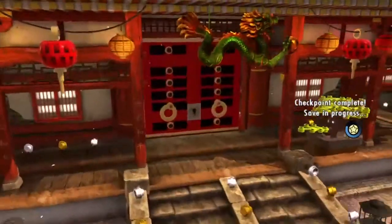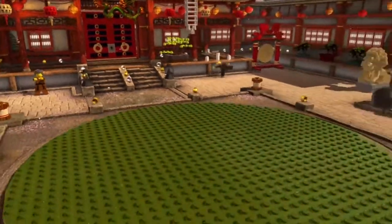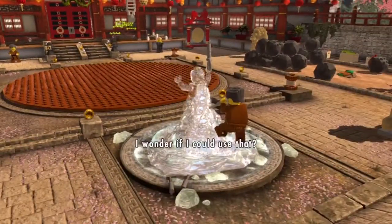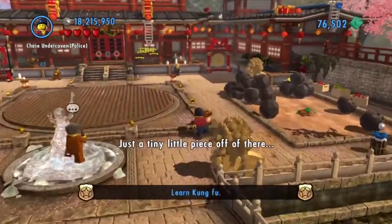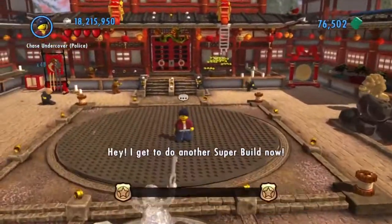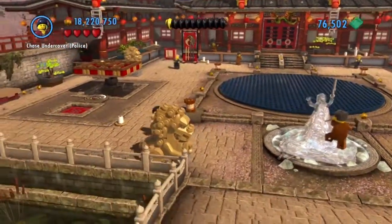What we have to do first is light four torches, and that will give you 40,000 studs. Then you can use that to build this dragon. I don't want to waste my own so I'll just take you through it.